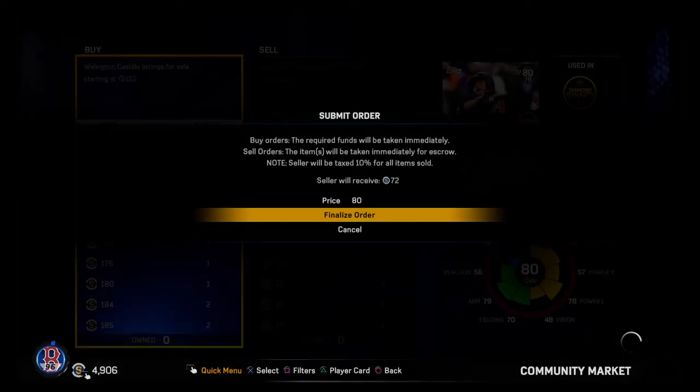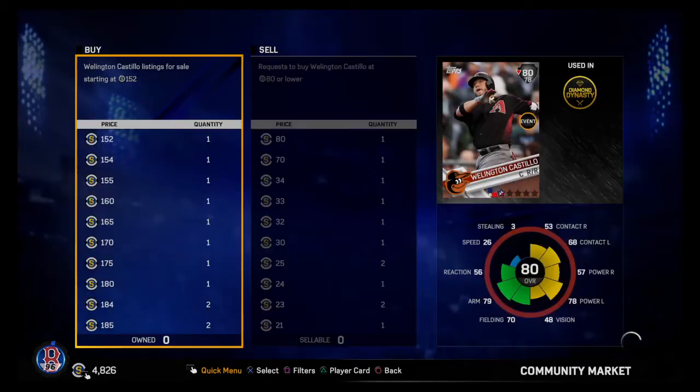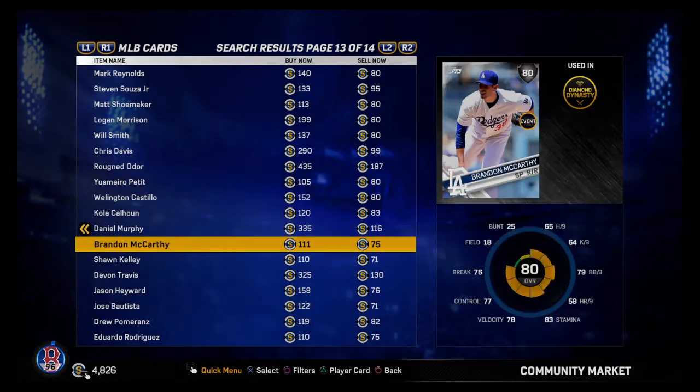So you're making 20 stubs for each silver card you buy and quick sell.